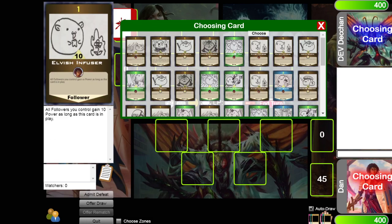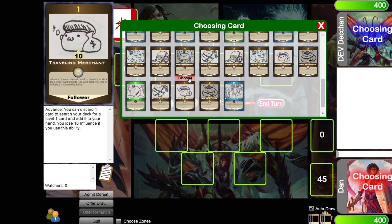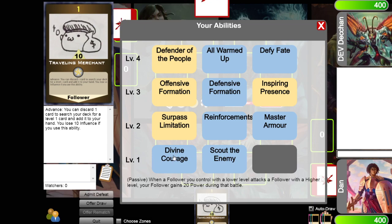The first thing you're going to do is choose a card. You get to pick any card in your deck and add it to your hand. I'm going to pick traveling merchant. Then you have your abilities. Both players start the game at level one and you pick one of your level one abilities.